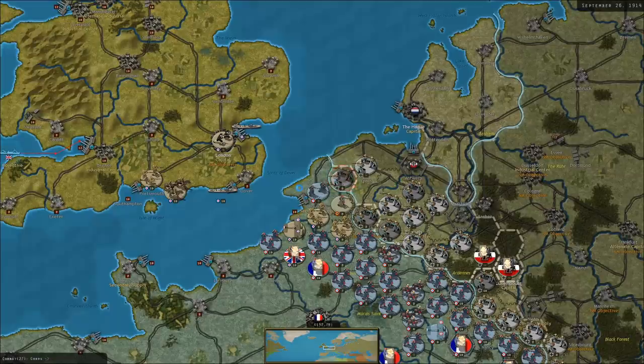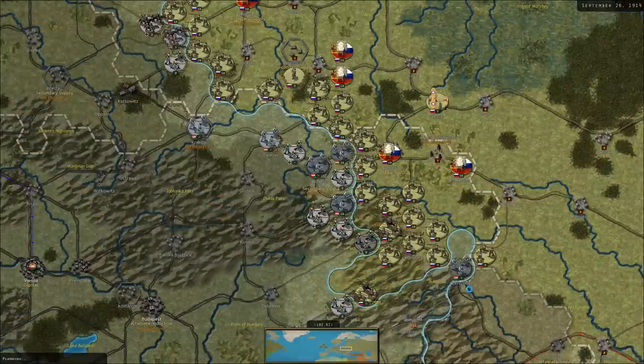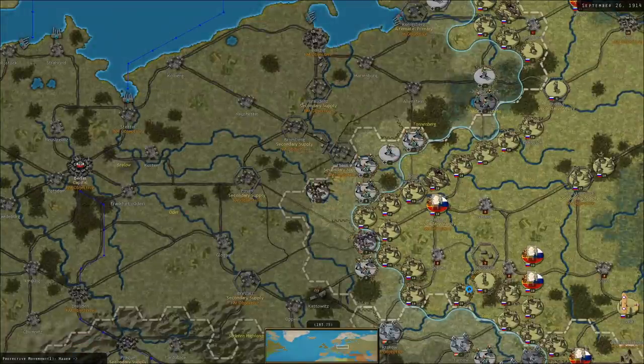Surprisingly, our cavalry against those Germans in those mountains did pretty damn good. Can you build forts? Sort of — you can entrench your troops. The forts themselves, I don't think, can be built. As you advance your technology, I believe the entrenchments also become much more formidable.